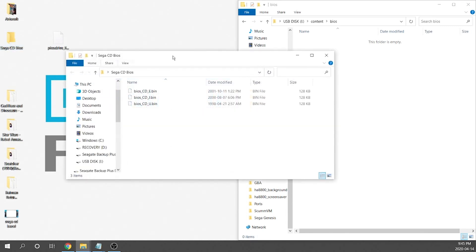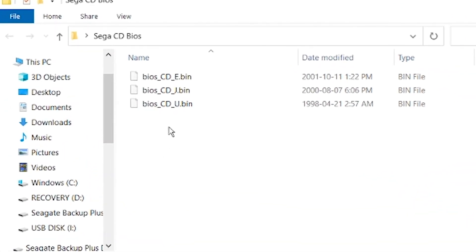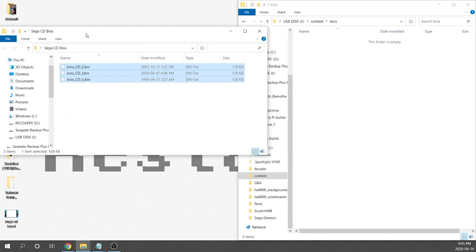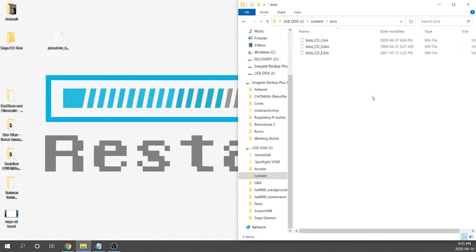I've got my Sega CD BIOS files right here, and I have to say I cannot give you a link or access to them. The files are called bios_CD_E, bios_CD_J, and bios_CD_U. You can do some Google searches and I'm sure you'll find them, but I cannot give any direction as to where to locate them, and this will not work without the BIOS files. We're going to grab those files and dump them into the new BIOS folder on our USB drive. They're relatively small files, so now we've got our BIOS files prepped and ready.